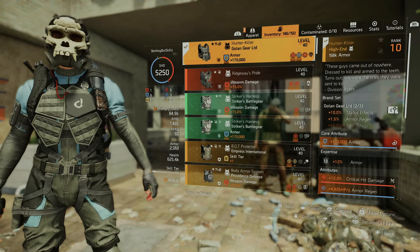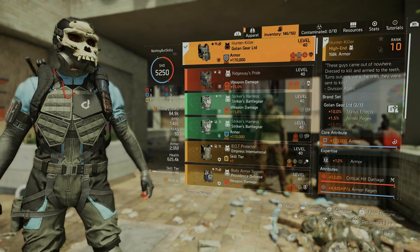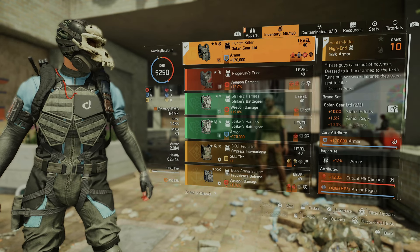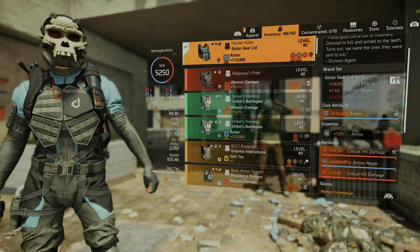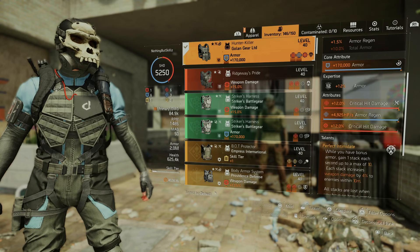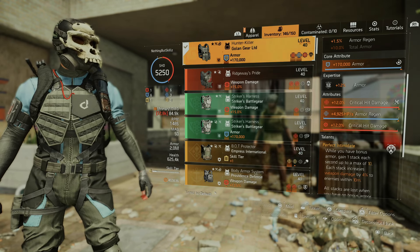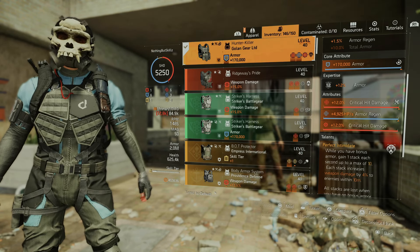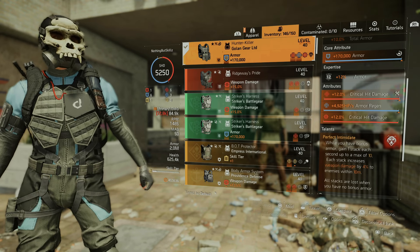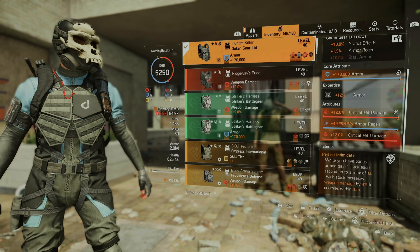For the chest piece we're running the Golden Gear Name chest piece - the one you get from completing the 13 hunters in New York City. With the two-piece bonus we get 1.5% armor regen, so we're already sitting at 3.5% armor regen. We have armor, critical damage, armor regen, and a critical hit damage mod. We do have Perfect Intimidate here: when you have bonus armor, you gain one stack each second up to a max of 10, and each stack increases weapon damage by 4% - so up to 40% extra weapon damage with bonus armor. All stacks are lost when you have no bonus armor.